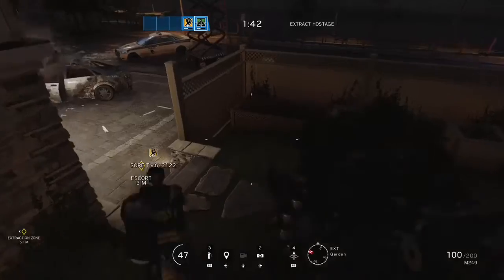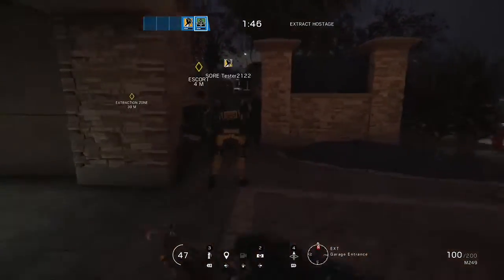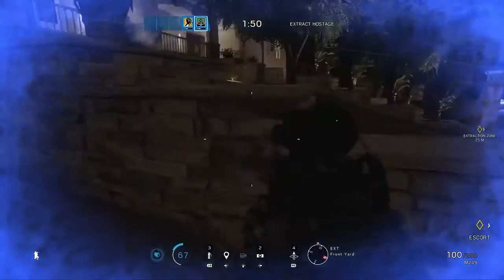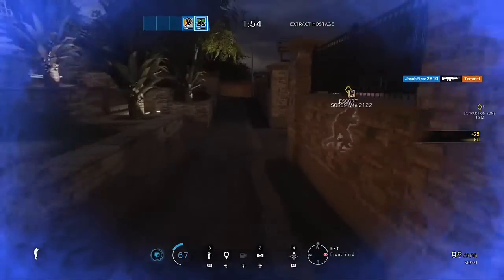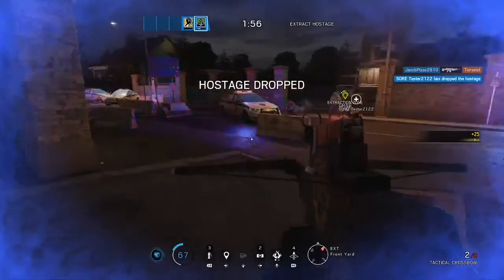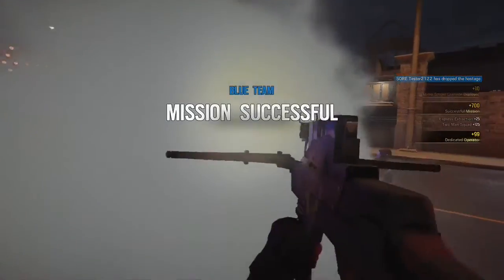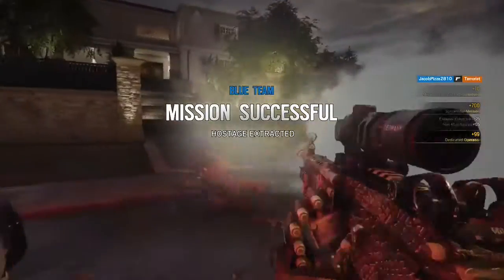After you've got the hostage, just run to the extraction point and don't worry about any enemies — it won't kill you. Look at that, sword tester used adrenaline and we're good. He's running all the way to the extraction point and people are shooting at him. He dropped the hostage and he's down, but the hostage extraction is still going. And look at that — we won in only two minutes.